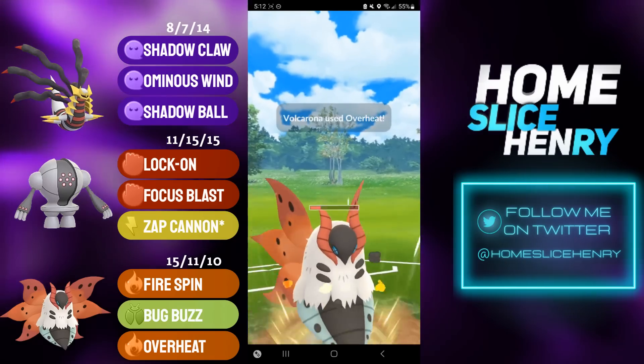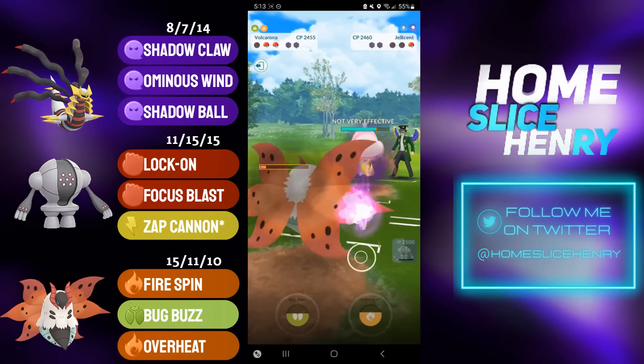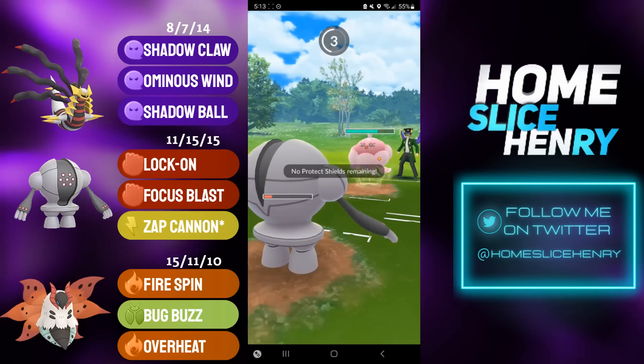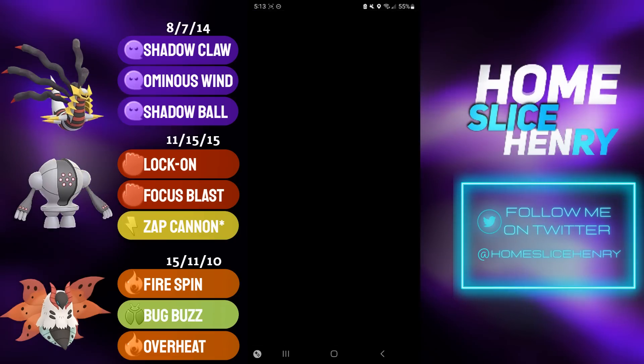I'm going for the Overheat here. Overheat still does quite a lot of resisted damage, but not nearly enough. My opponent could have no-shielded and still won, but they commit the shield, farm all the way down, and now unfortunately they get the Shadow Ball on Registeel and get the win.